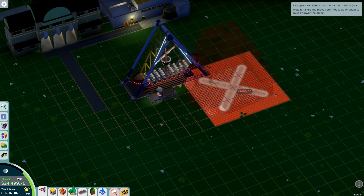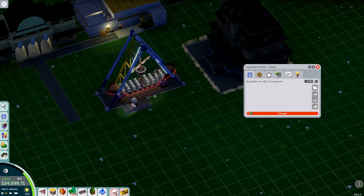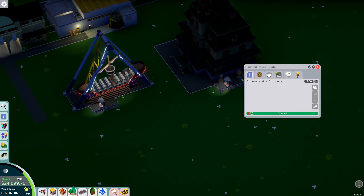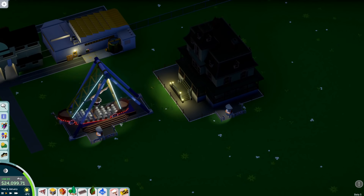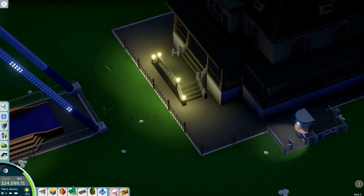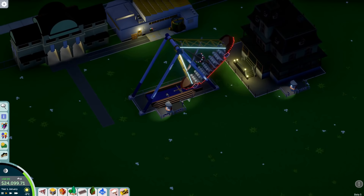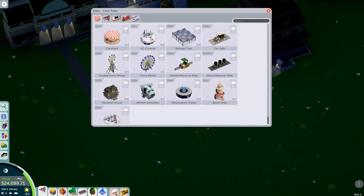Oh look at that - that's fancy! That's the swinging ship. Let's see what else has been done - haunted house. Oh that's new! Let's put this in - it must have some kind of lighting. Just the entrance area but still nice. They've obviously thought about the lighting very carefully. There are different settings for the lights too - we'll have a play in a minute.